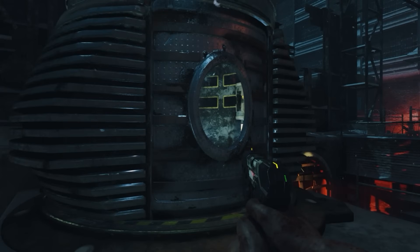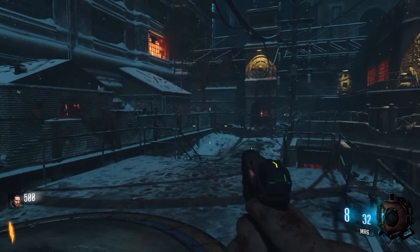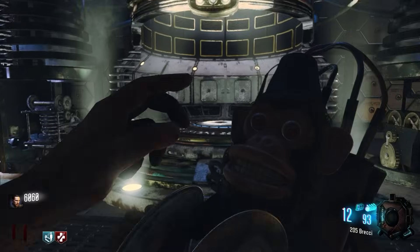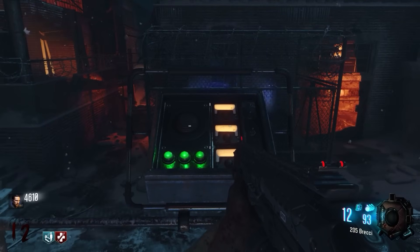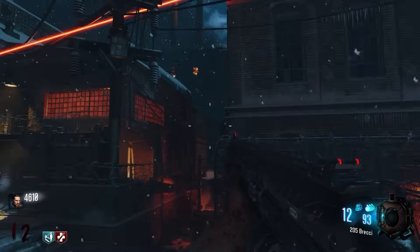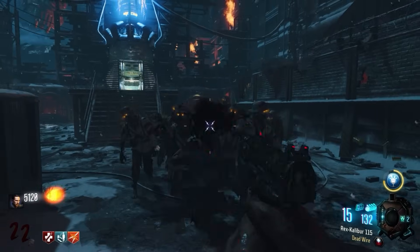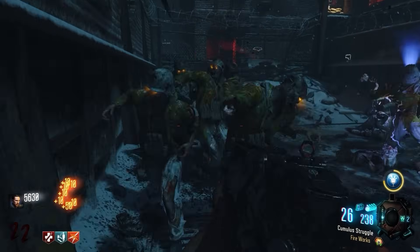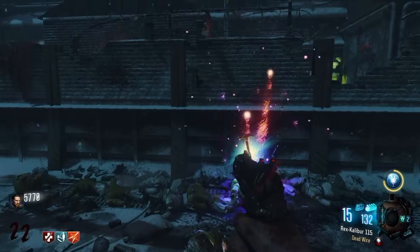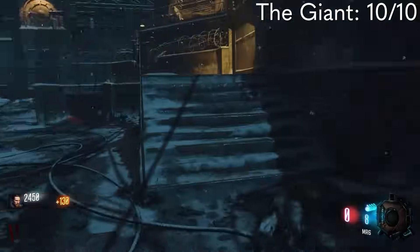The Giant spawn room is identical to the Der Riese spawn room, but with a couple of new details that warrant its own rating. First, the sixth perk easter egg, which is done by activating each teleporter with a monkey bomb inside and then pushing this button next to the mainframe. It adds just one more thing to do in this room and there's a cool light show that you get to watch. The second thing is the high round strategy, which involves running trains in here, something that wasn't really viable in previous versions due to the lack of alternate ammo types. So this spawn room is still a 10 out of 10, just a better 10 out of 10.